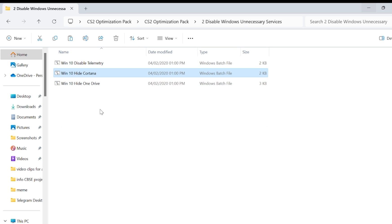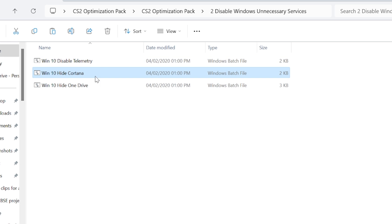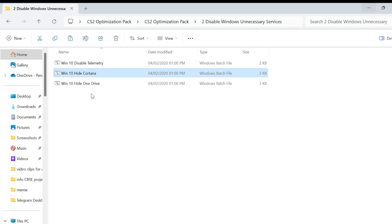Go to the second folder. Once you're here, make sure you enable all of these. What it does is hide and disable all the unnecessary applications on your PC. Click on the first one, the second one, and the third one. Once you're done, go back.